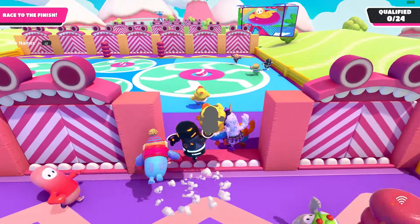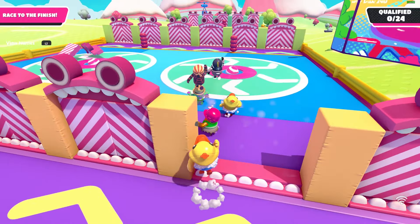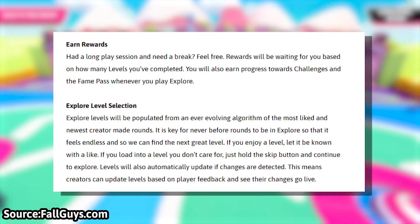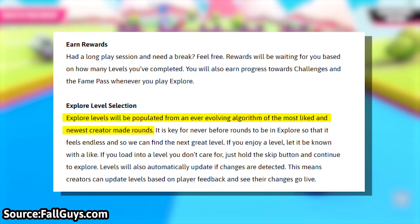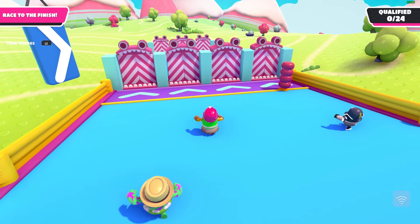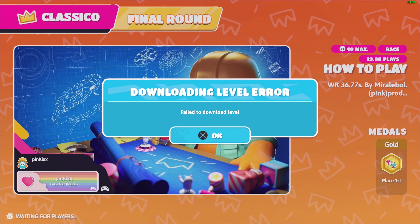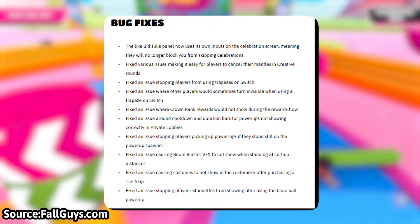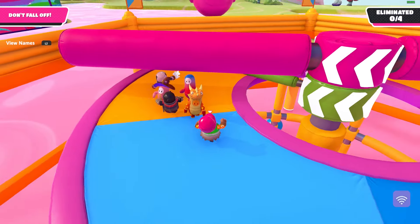Mediatonic mentioned that races will be called courses. I think it'll just be rounds in this mode that get that change, or race maps made in creative will be called courses. Will the race game mode in the creative menu get a name change? Something we'll have to find out when the update releases. Interestingly, the blog post mentioned that Explorer mode will feature rounds that are the most liked and that are new, and it seemed like this would be automated by an algorithm rather than manually added by a person — which makes sense since it will basically be a never-ending mode.